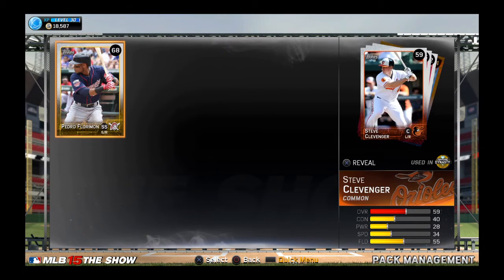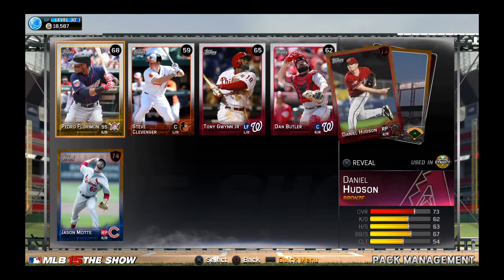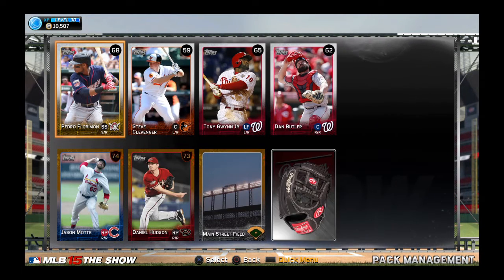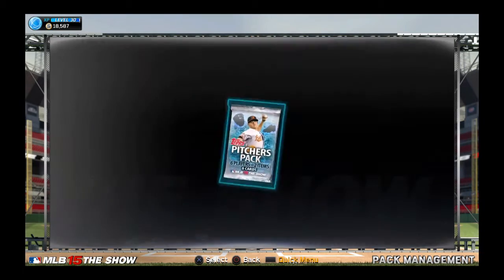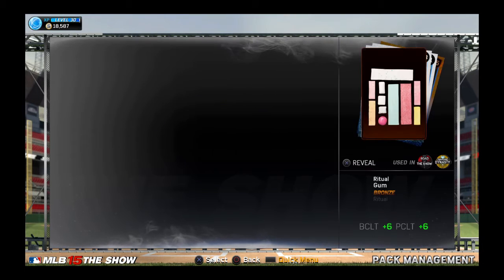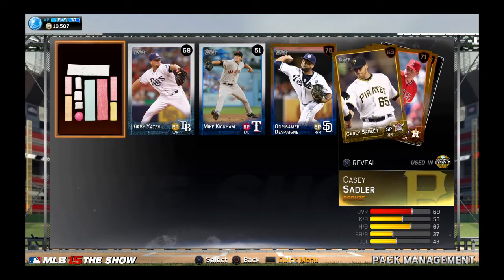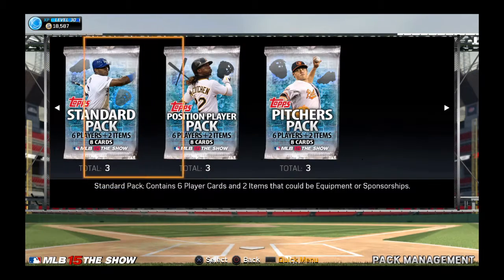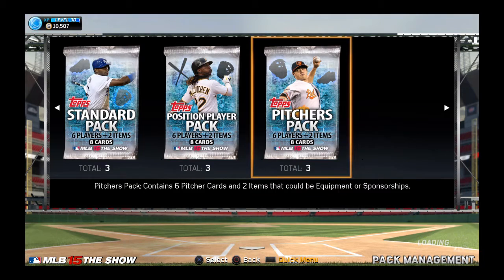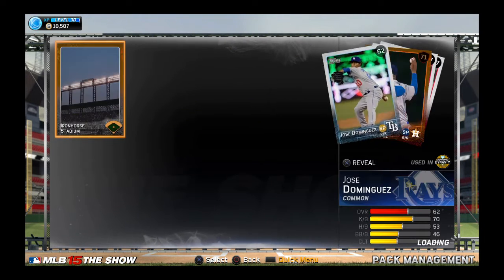Come on standard pack - Tony Gwynn Jr., Jason Motte, and nothing. Nothing again. Pitcher's pack, how about a Felix Hernandez? Felix Hernandez... nothing, nothing again. Because last week we didn't get any gold players, we got gold equipment but no players.